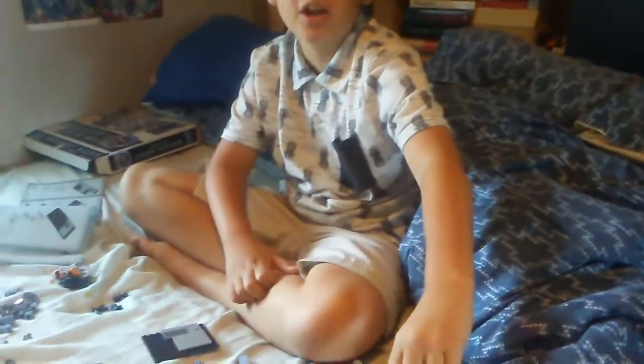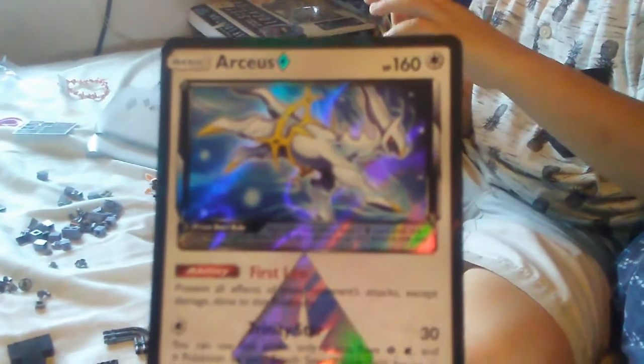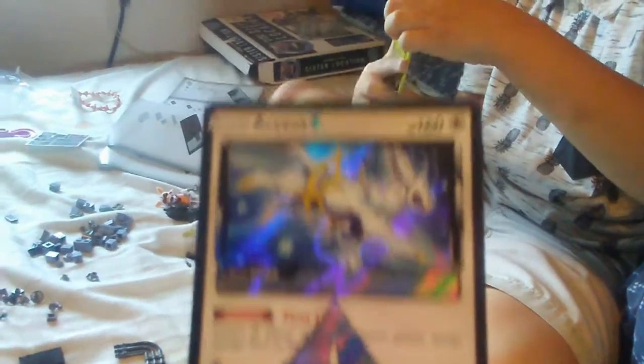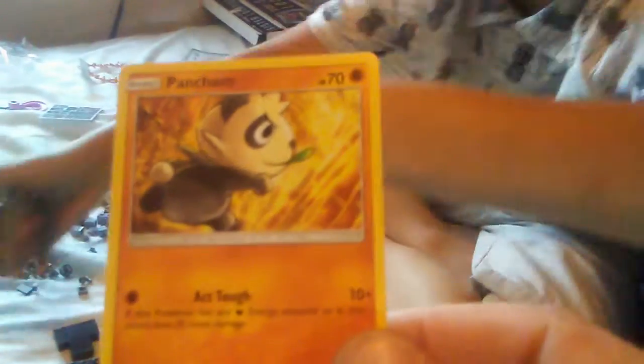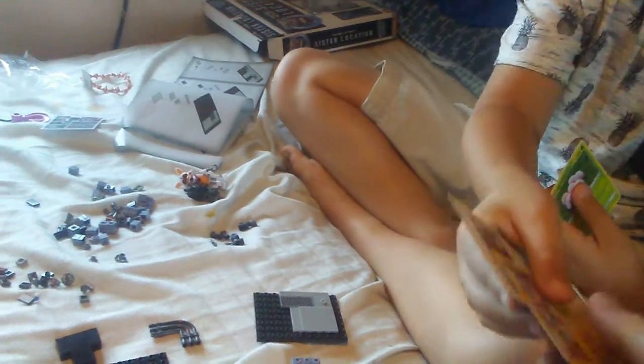We got 3 Forbidden Light and 10 Ultra Prism packs. An Arceus prism star — cool, we need that one because we only have one of those. And a Pansage. A Magneton — no use, no use. And another Magneton.